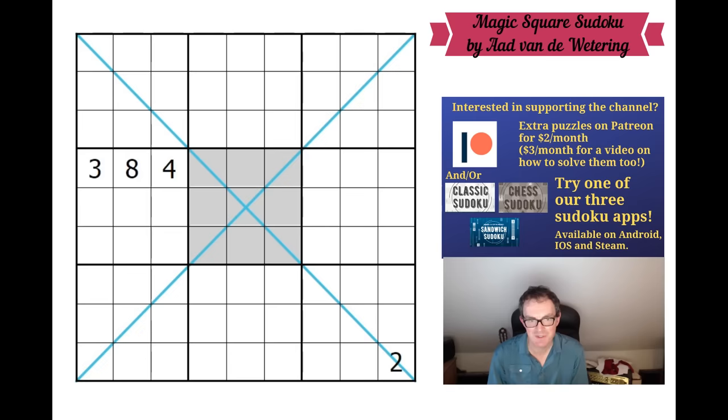Hello, welcome to Sunday's edition of Cracking the Cryptic, where today you're probably looking on the screen and wondering if we're trolling you. Certainly when I first saw this puzzle, I was like, you've got to be kidding me. This can't be a valid Sudoku, but it's from the Dutch Master Ard van der Vettering, so it probably is a valid Sudoku. Ard's puzzles are always fairly minimal in terms of the number of givens, but they always have had a unique solution before, so I'm sure this is no exception. I'm very much looking forward to trying this because, as I say, at first glance it looks absolutely mad.